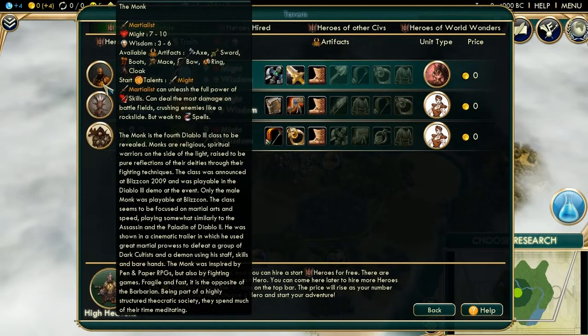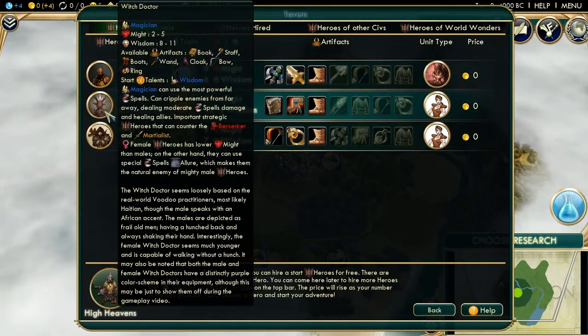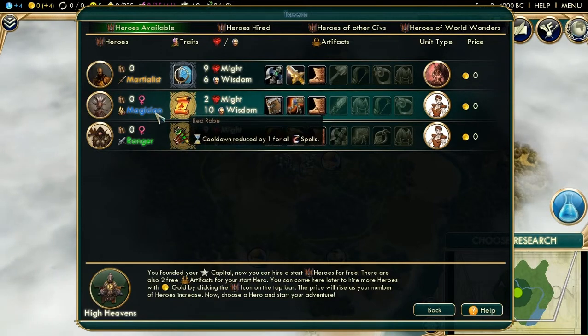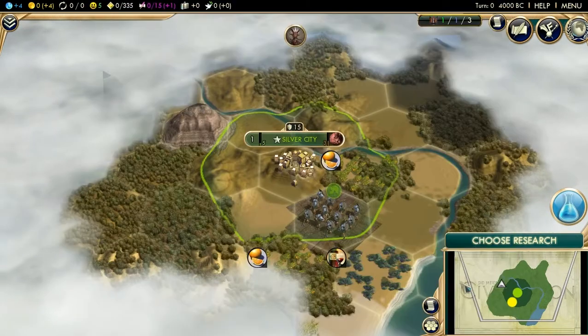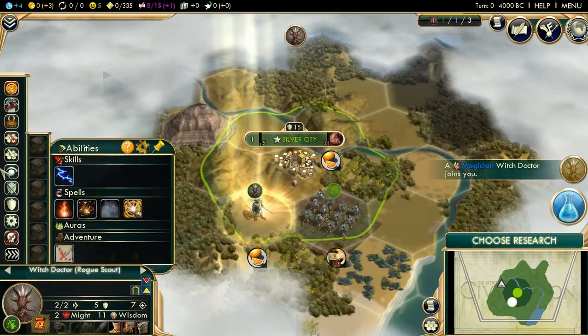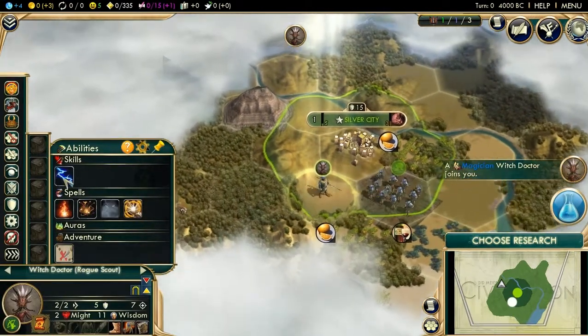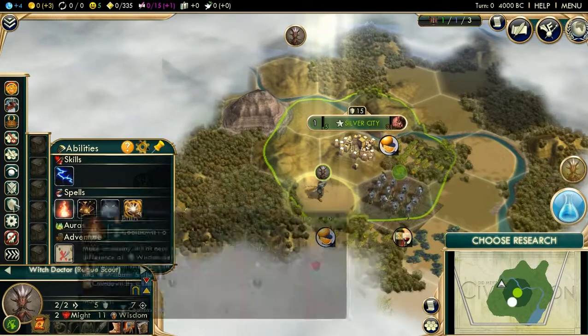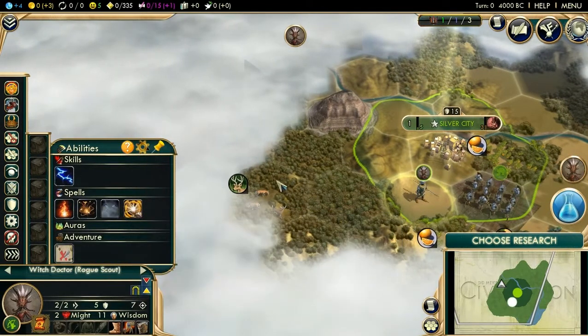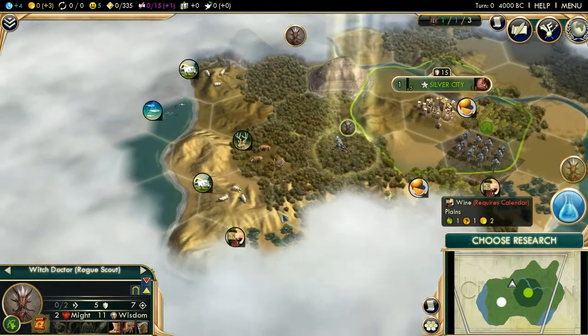We've got Demon Hunter, Witch Doctor, and Martialist. I think I'm going to go with the Witch Doctor in this game. In this game we have Skills and Spells, which obviously all do different things. So let's get moving.